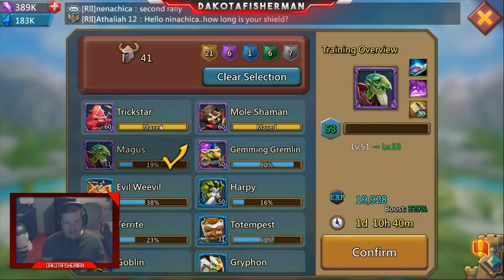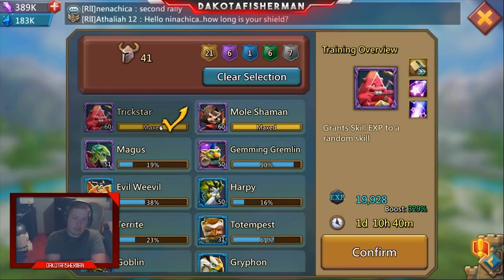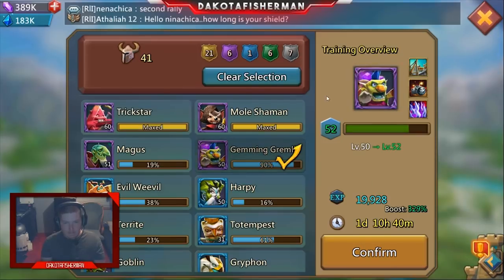It's bonkers how much you can get out of this. Interestingly, when you get a familiar to 60 and completely maxed out, any XP you add from that point forward goes to a random skill. So if I keep putting XP in, I'm continuously boosting skills — in about 10 hours I'm easily boosting up skills every day.